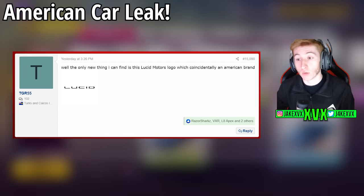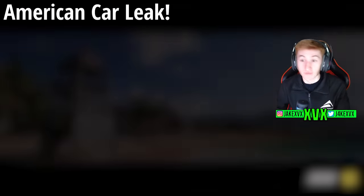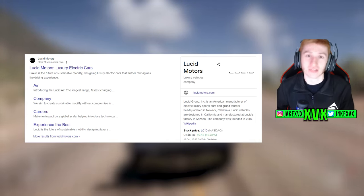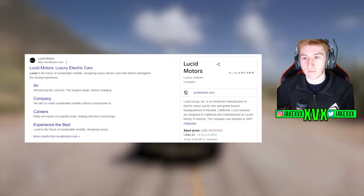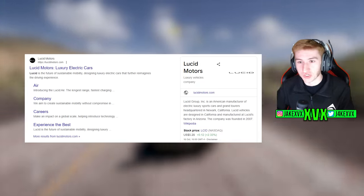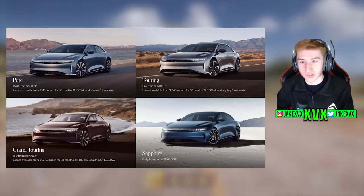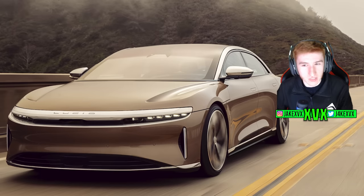This Lucid Motors logo has popped up within the files in the update before American Automotive. Lucid Motors, if you Google it, is an electric vehicle brand. Playground Games are certainly more than happy to add electric vehicles into the game — we've got some very random, lesser-known names already. So Lucid Motors definitely can't be ruled out. The car they have basically in production right now is called the Lucid Air, as we can see here. There are different specs of it, so which spec we get I don't know, but the Lucid Air is probably the best guess.